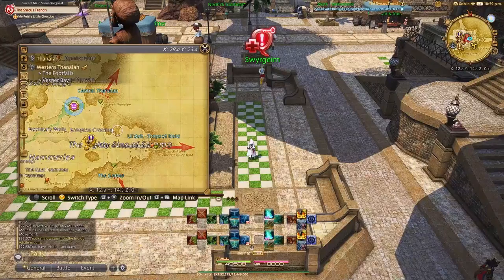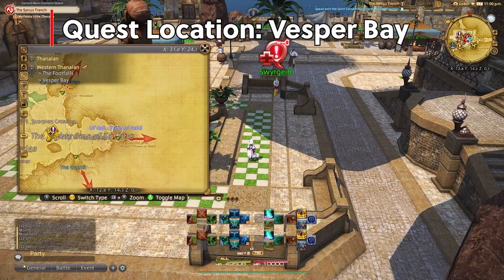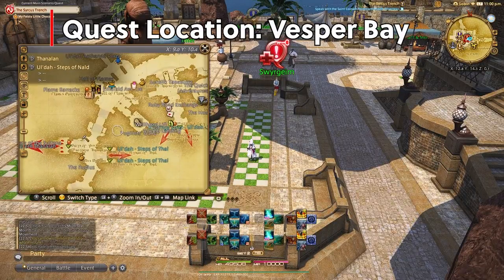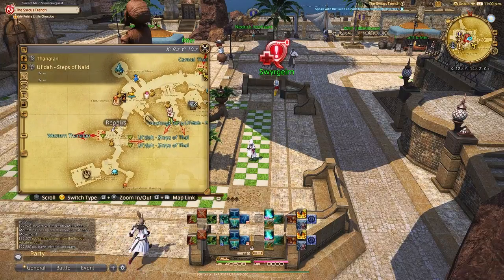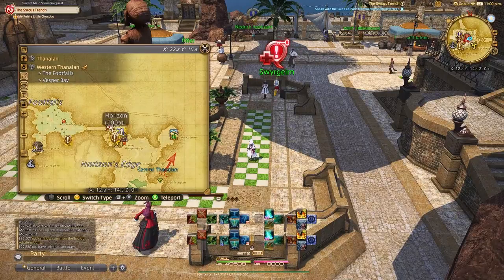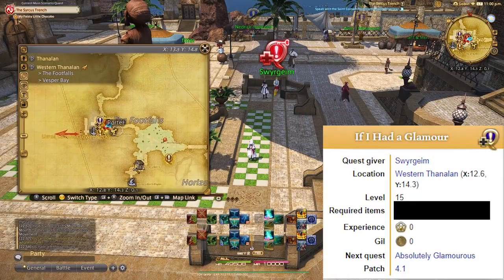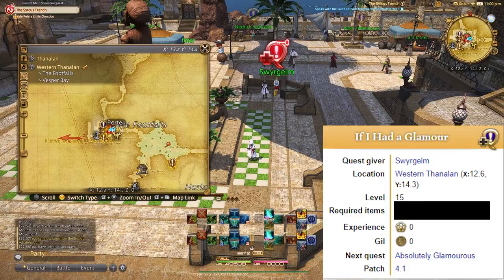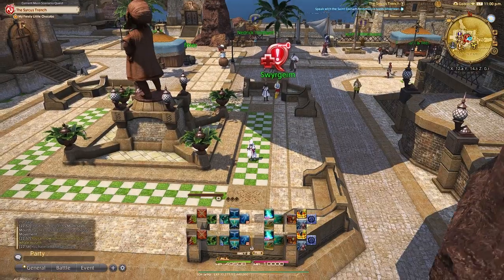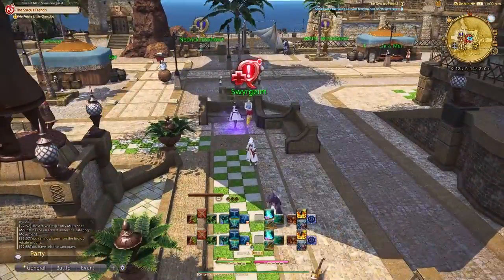First, to unlock glamours you're going to need to be level 15 and advance far enough in the story to get to Vesper Bay in Western Thanalan, which is near the main city of Ul'dah. If you just continue with the story you can't miss it. Once there you will come across a blue quest called "If I Had a Glamour" from an NPC — I'm not even going to try to pronounce her name. Once you complete this super easy quest, congrats, you have unlocked glamour.